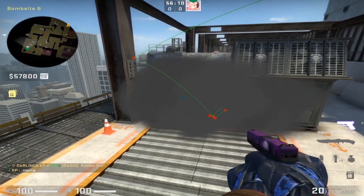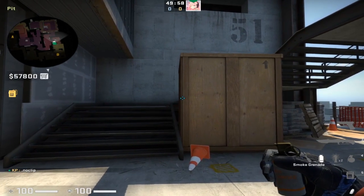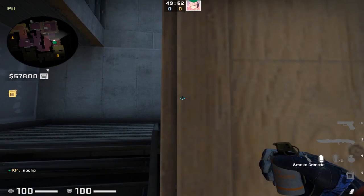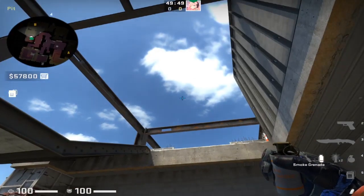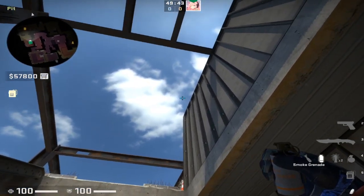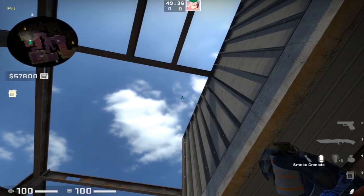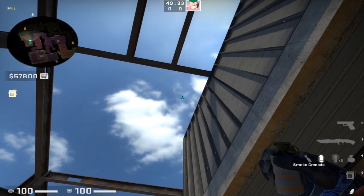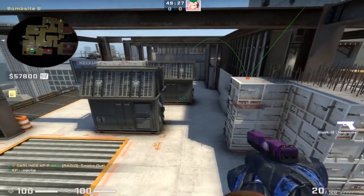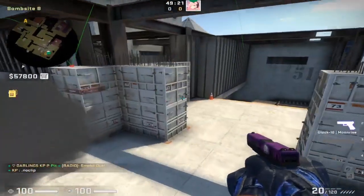That's the left wall smoke for the back side of the site — the same smoke we threw from T spawn, just from the staircase. For the other left-side wall smoke for B site, walk up the staircase on the left side of the box, turn around and line yourself up with the S-shaped cloud. Place your crosshair at the bottom of the S, right in that little gap, and left-click throw. That smokes off the left side of the generators from the staircase, giving you the same smoke wall effect.